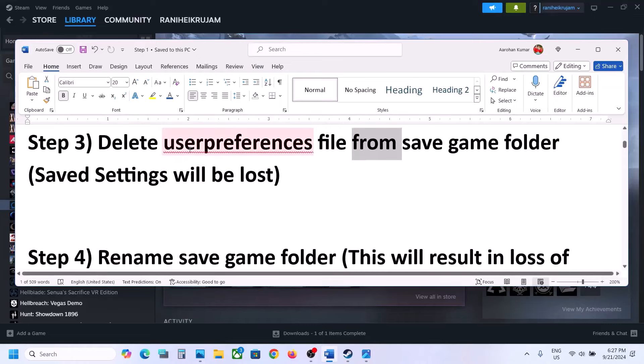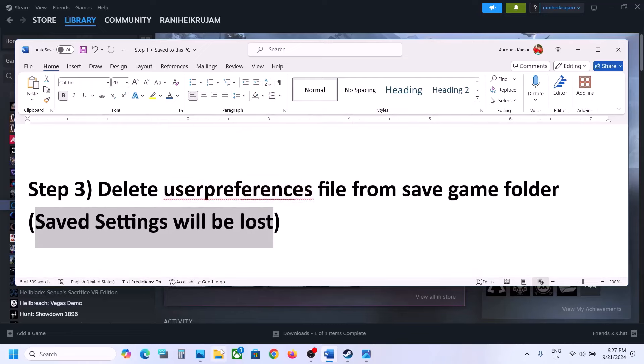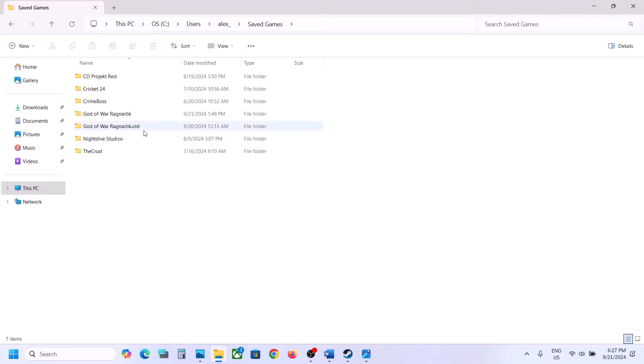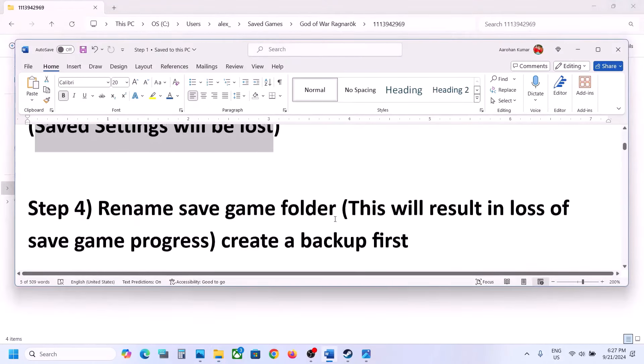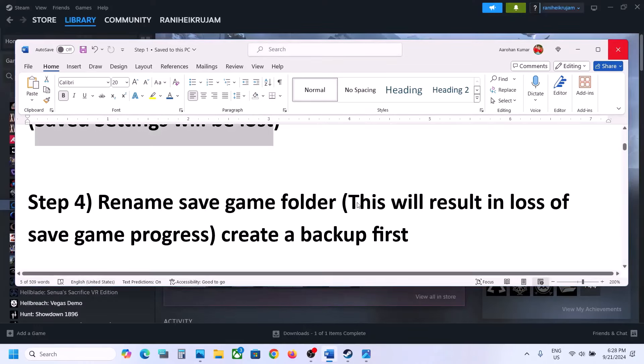The next step is to delete the user preference file from the save game folder — note that saved settings will be lost. Open File Explorer, go to This PC, open the C drive, open the Users folder, open your username folder, then open the Saved Games folder. Find the game folder, open it, right-click on User Preferences, and delete it. Then launch the game and check.